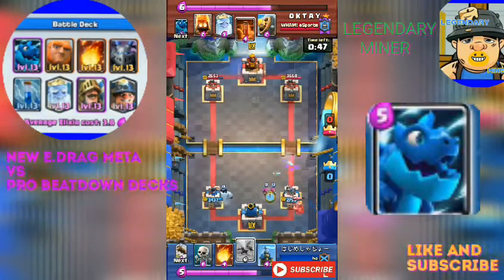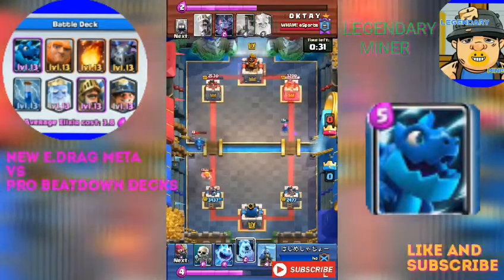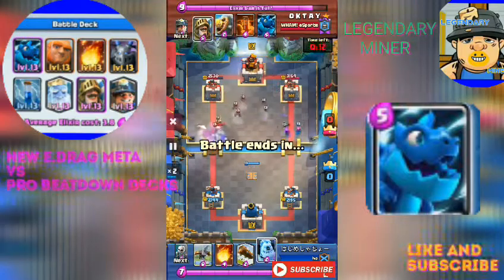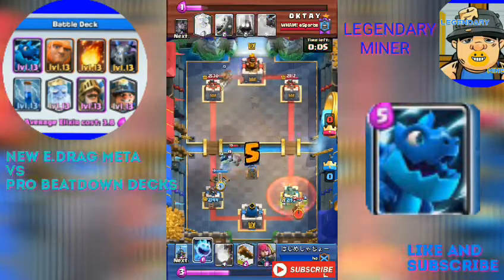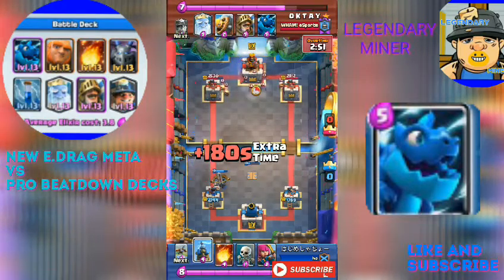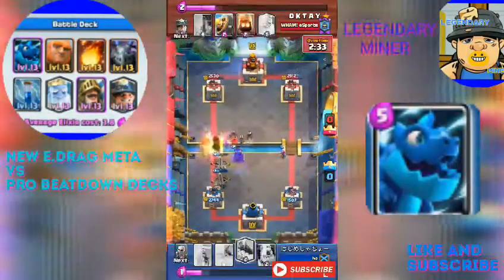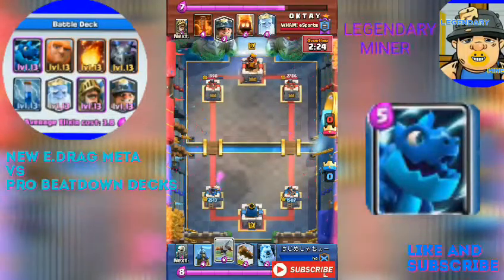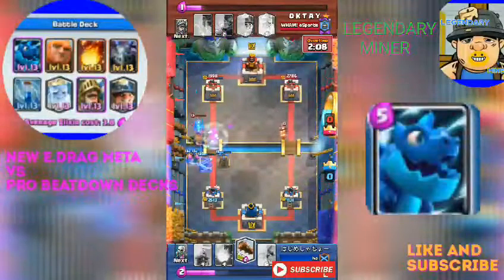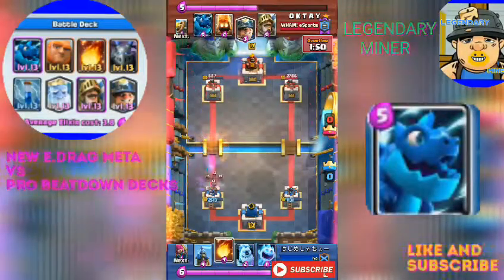The Electro Dragon is doing real damage on the X-Bow — the X-Bow can't do anything, it's like it's stunned or paused. That's really dangerous and annoying. The X-Bow deck is really facing some drama here. He's dropped it again, ready to recycle the X-Bow one more time. The Electro Dragon already fired toward the tower, and the X-Bow's going down. He already dropped the Ice Golem in front — but the X-Bow is already down. Why are you recycling it now?